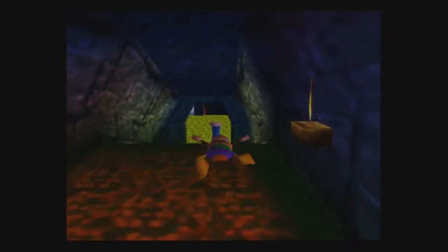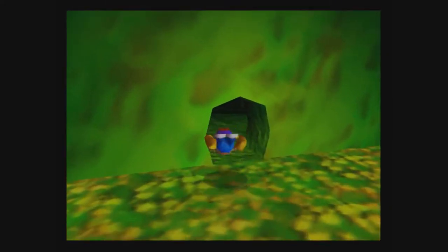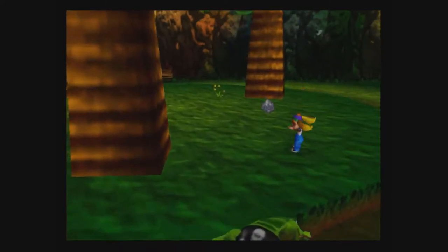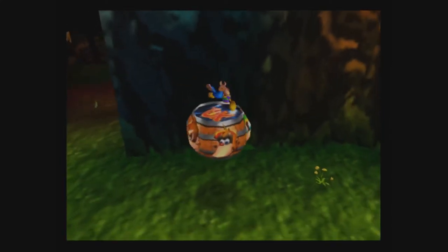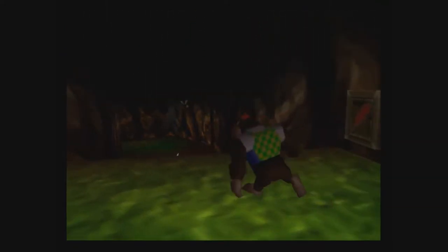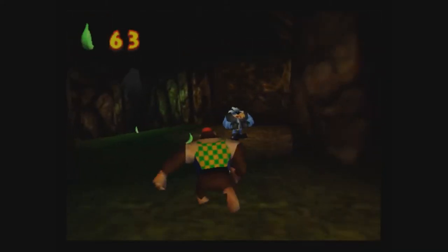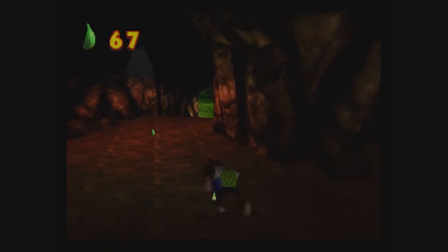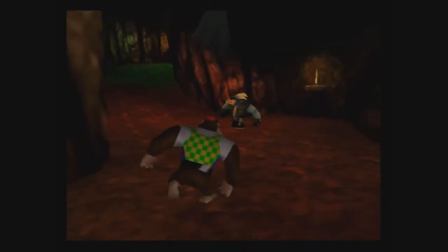But that's it for here. Pretty certain that's it for this area, so we'll leave. So we switch to Chunky, and I'm going to first collect the remaining bananas with Chunky — green bananas, I don't know why. Probably something from my childhood.